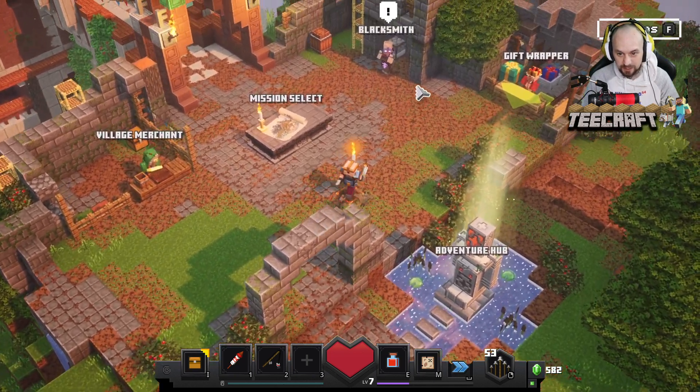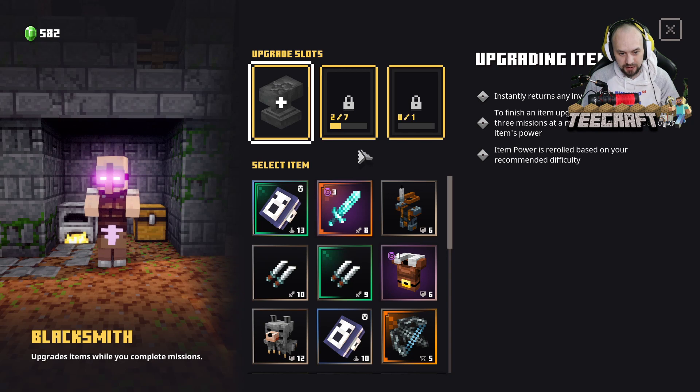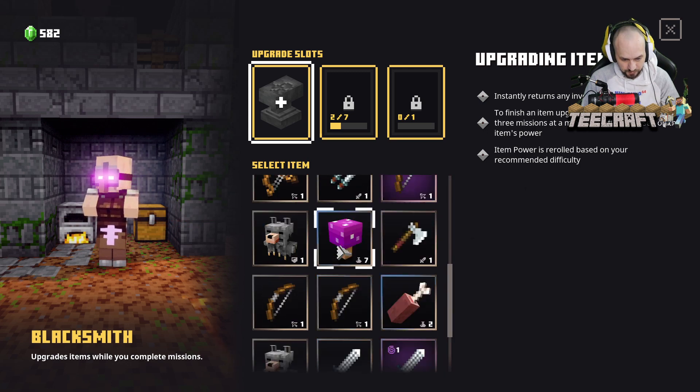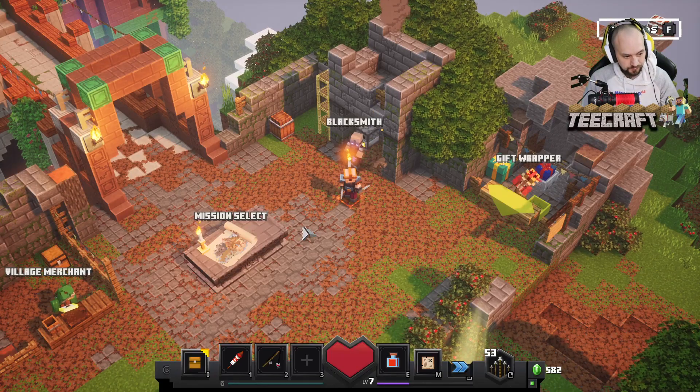We're going to go find this blacksmith — here he is. I imagine he's going to upgrade weapons and stuff. It instantly returns any invested channel points to finish an item; you need to complete three missions at minimum difficulty. Item power is rerolled — okay, that's pretty cool. For now I'm going to leave upgrade slots alone.